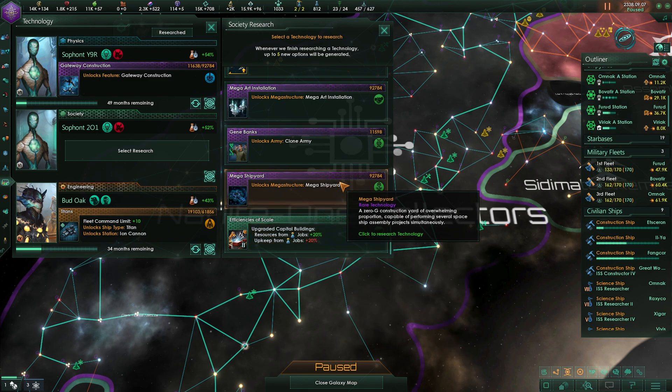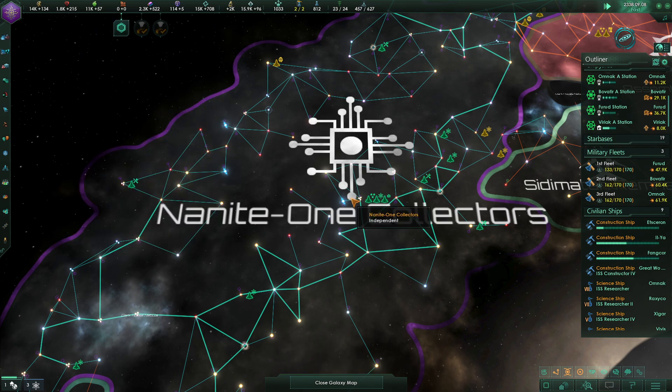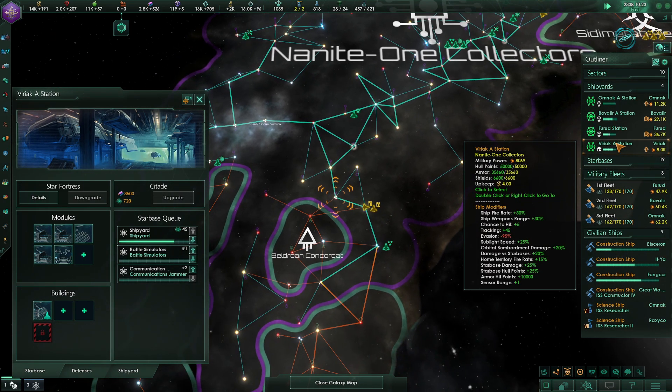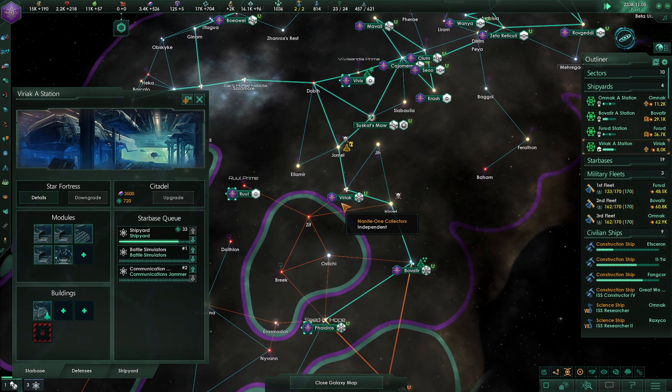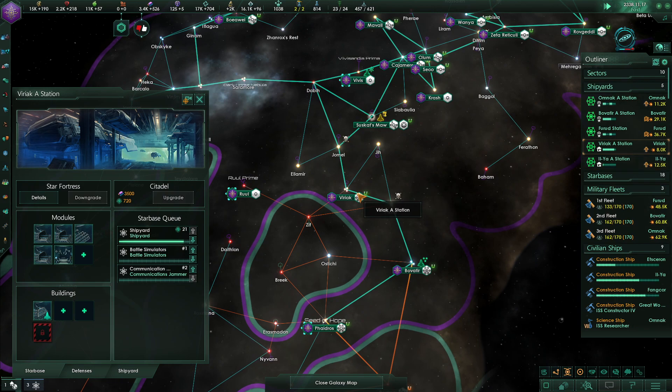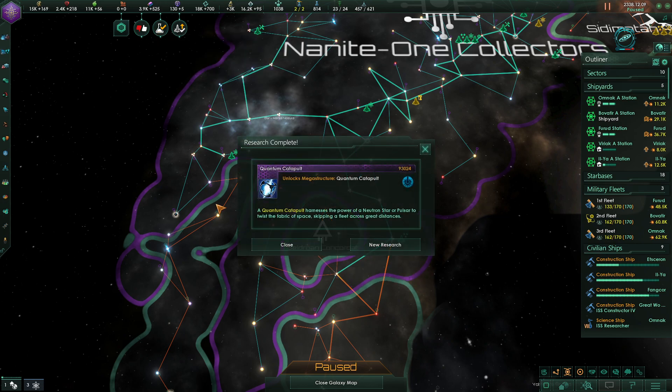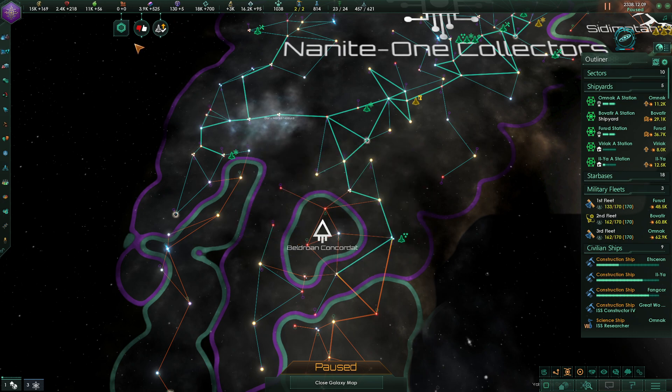Let's upgrade capital buildings and go with Mega Shipyards. I'm also building another shipyard, so I can have five shipyards total. Research complete — the quantum catapult has been restored. The restored quantum catapult in the Taramba system has been restored to operational capacity and can now transport our fleets across the galaxy. We probably got that research for completing the restoration.